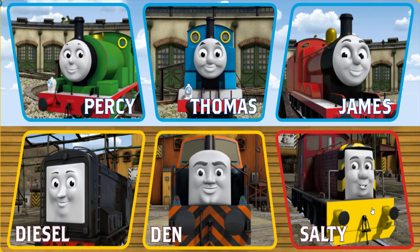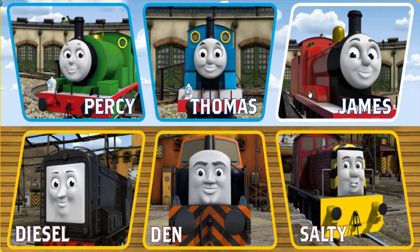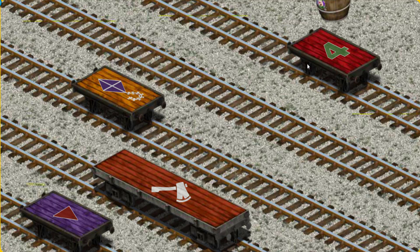Play again. It's a busy day at Brendam Docks. Thomas and his friends have many deliveries to make. Choose who will make the next delivery. James, Den. Den must deliver the barrel of bubble liquid to the fair. Help Cranky find the barrel of bubble liquid. There you go. Let's lift and load. Now the cargo must be loaded. Show Cranky where the red flatbed with a green number 4 is. That's it!